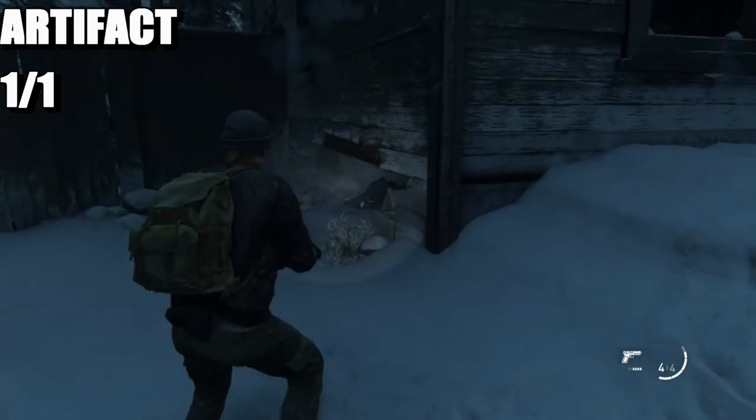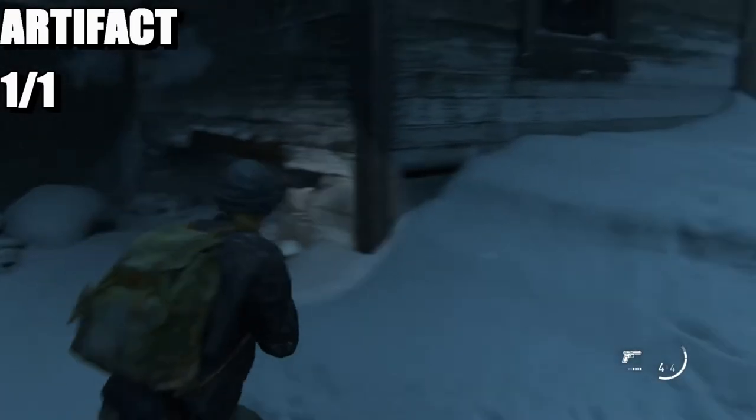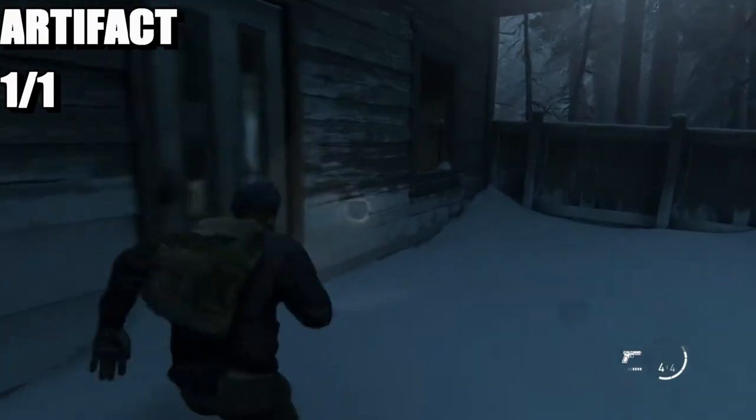Go under the house and start proning. Once you have come crawling out from where the zombie is, head over to the far window of the building. Come through here and here is the artifact right there.